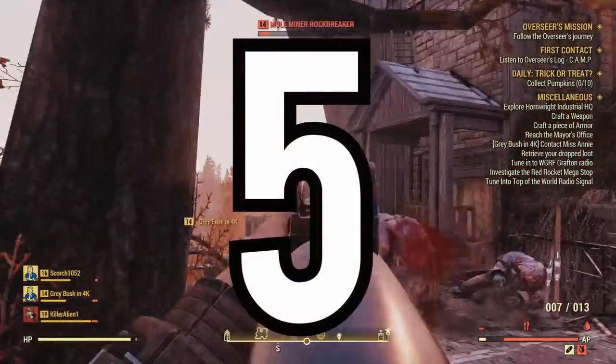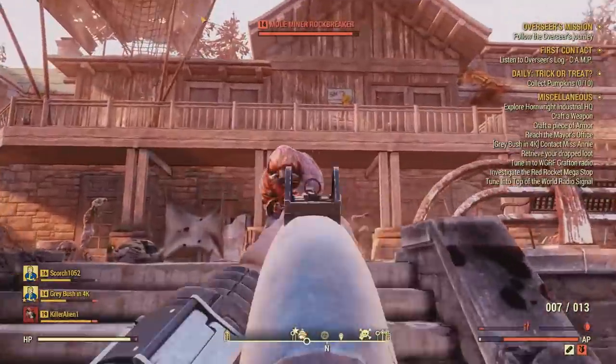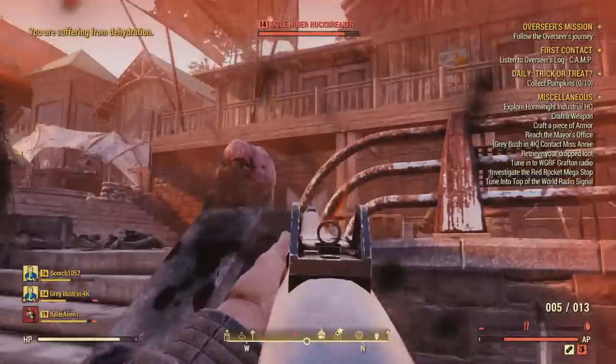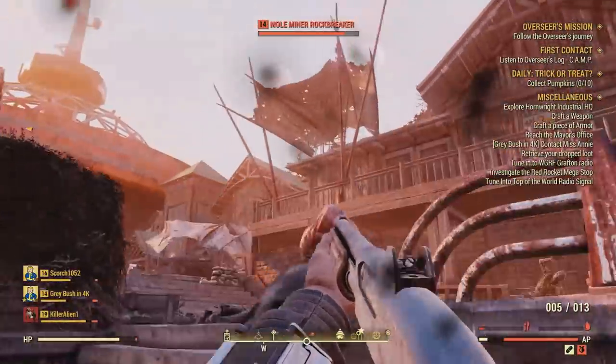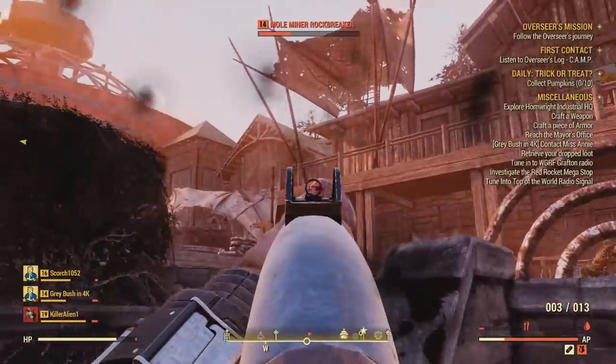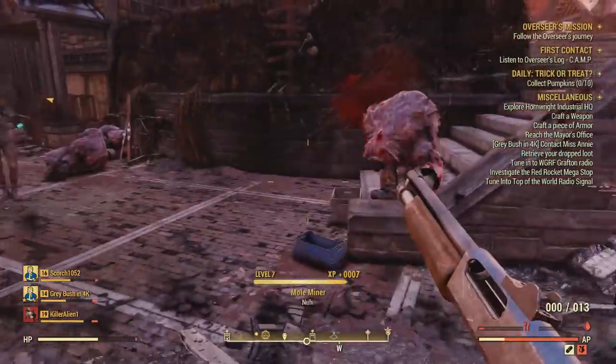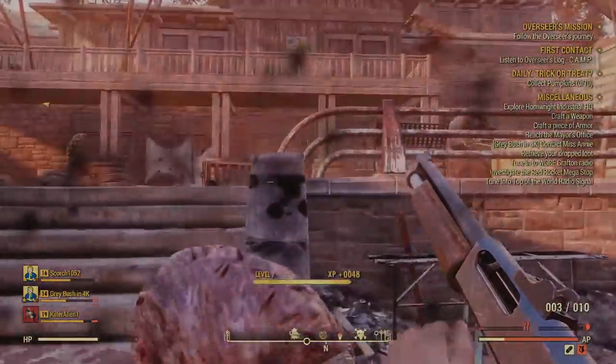In this video I'm going to be compiling five secrets and easter eggs around in Fallout 76. This will be a continued series — after a while I will make a larger compilation, but for now I'm just going to keep it five. It would be greatly appreciated if you'd take a little bit of your time and leave a like. At least you're at this video checking out all these awesome secrets and easter eggs around in the Fallout 76 map. Let's go ahead and jump into this.